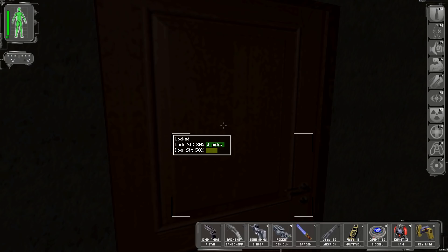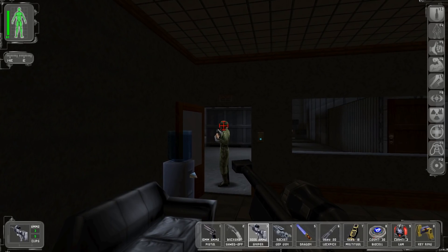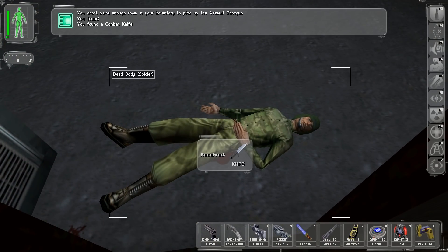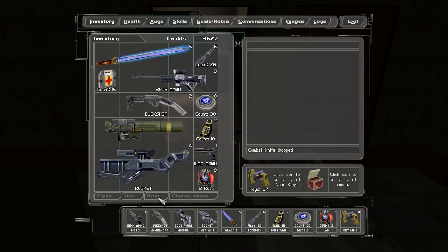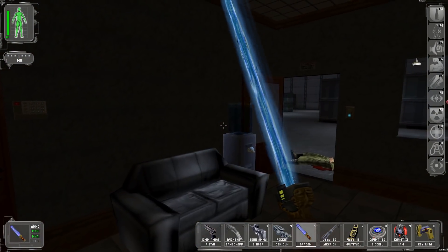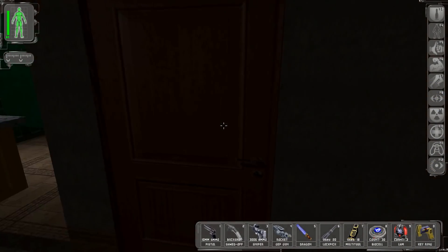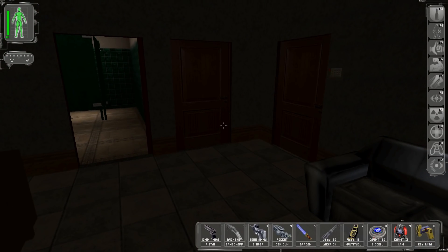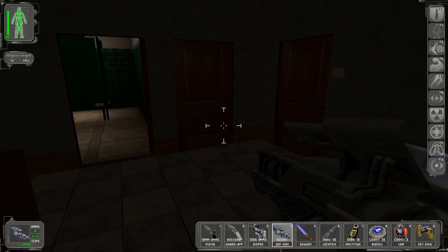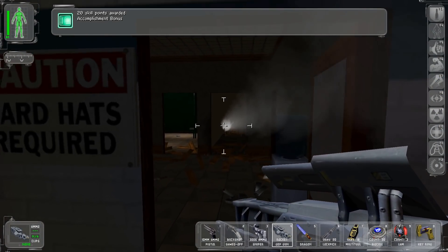This is locked, but - oh, hello. Please don't notice me. Excellent, glad you didn't. One less person to worry about, and all you had was a knife. Can I destroy this door? Probably could with an explosive. Let's see what's behind there - I have a lot of rockets, one shouldn't be missed. There we go! 20 skill points for an accomplishment!